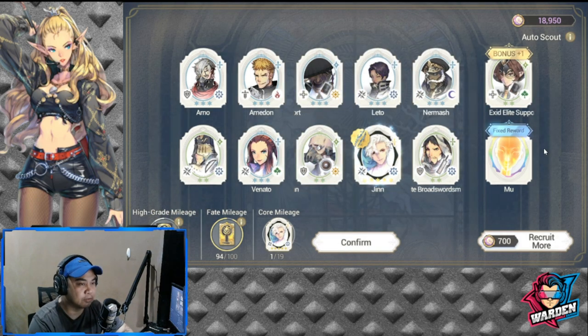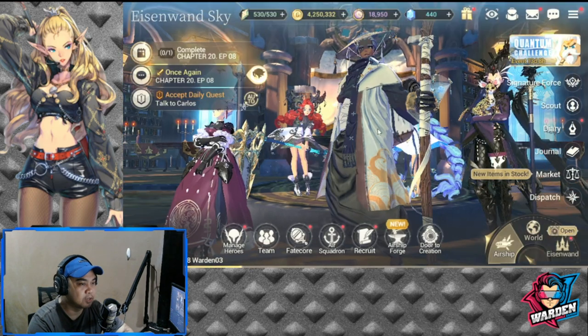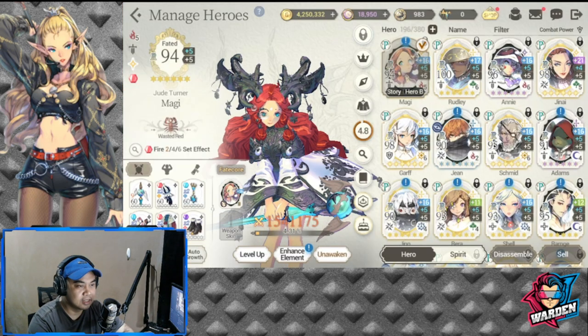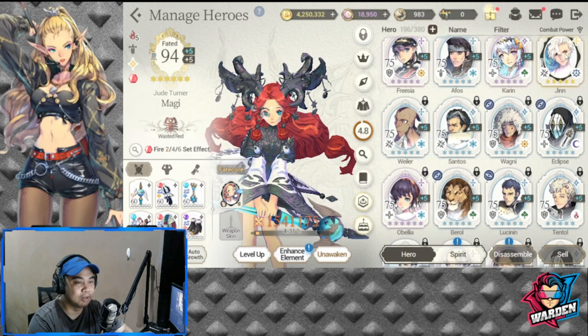Let's go over his kit one more time, because I think this is very underwhelming — not even a thrill in terms of the summoning. I only needed one. I don't want to recruit more because I need to save Zest for the next gold banner. I can't believe I got him in one pull.